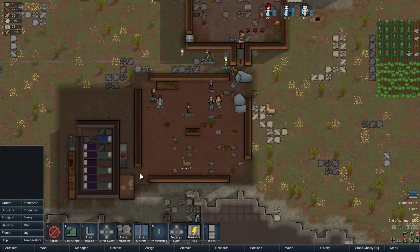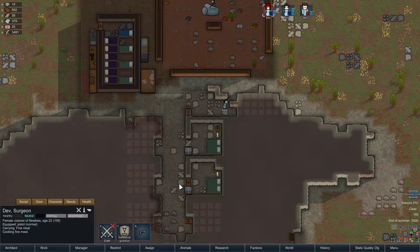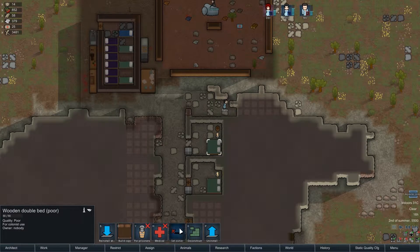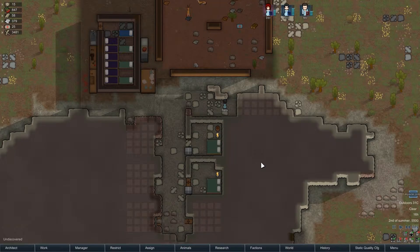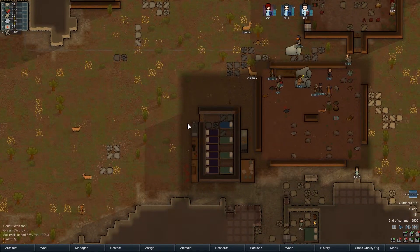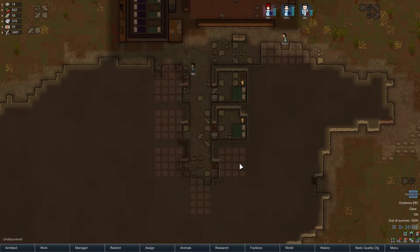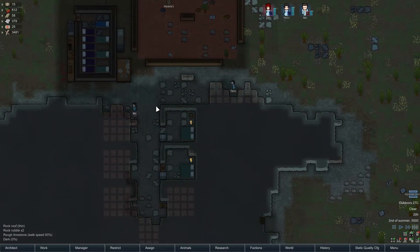I kind of wish I could name the alpacas - I know they get a name if they nuzzle somebody enough. Felix and Dev can take the first room together. Finally some privacy! Since I've got two bedrooms there and another there, now my people won't have to share rooms, so that should help a little bit with that debuff.